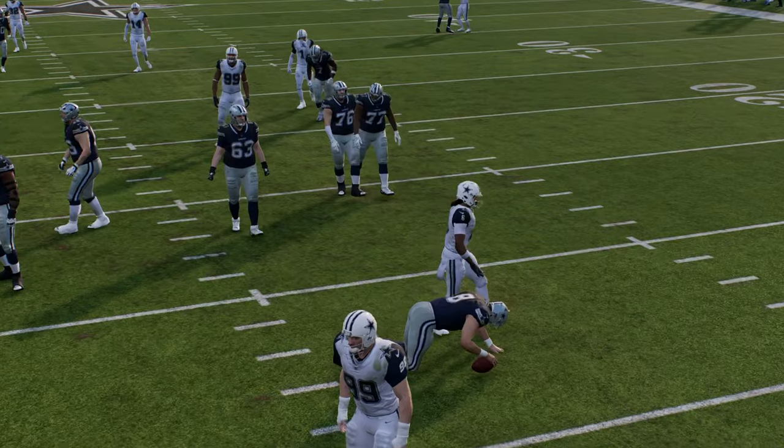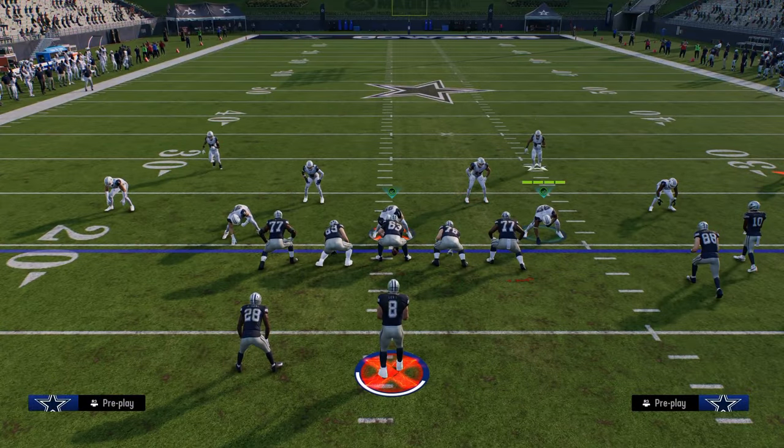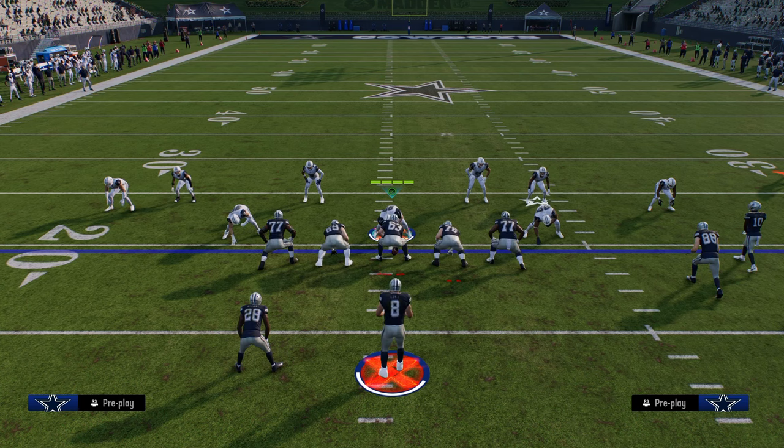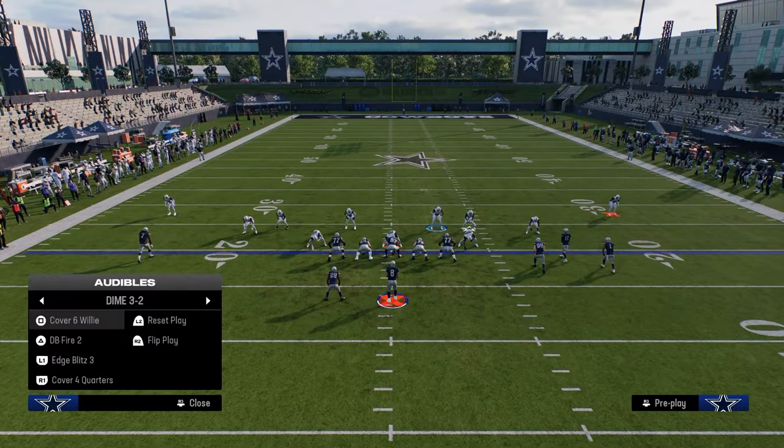A big tip when running dollar: make sure this defender has Double or Nothing. Mark Gastineau and Mean Joe Green are both fairly cheap and both get that ability.